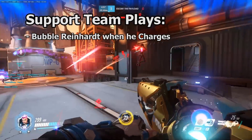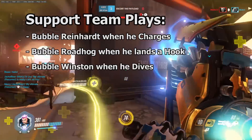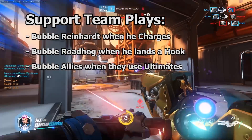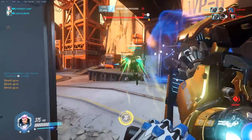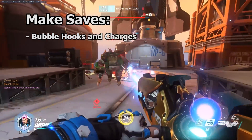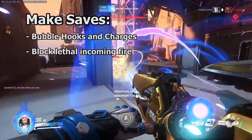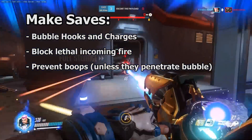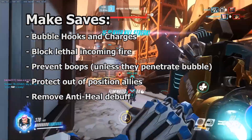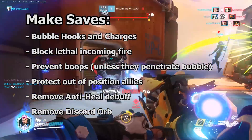Here are examples of when bubbles should be used to support team plays: bubbling a Reinhardt when he charges, bubbling a Roadhog when he hooks (especially when he hooks another Roadhog), bubbling Winston when he dives, and bubbling allies when they use their ultimates such as Pharah's Rocket Barrage. Here are examples of when bubbles should be used to make saves: bubbling people who are hooked by Roadhog or charged by Reinhardt, blocking incoming fire especially on squishy allies, preventing boops like Pharah's Concussive Blast, protecting people who find themselves out of position, cleansing Biotic Grenade's anti-heal effect off of allies, and removing Discord Orb from vulnerable targets.